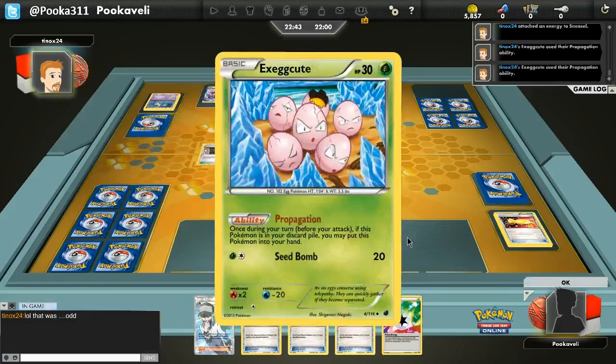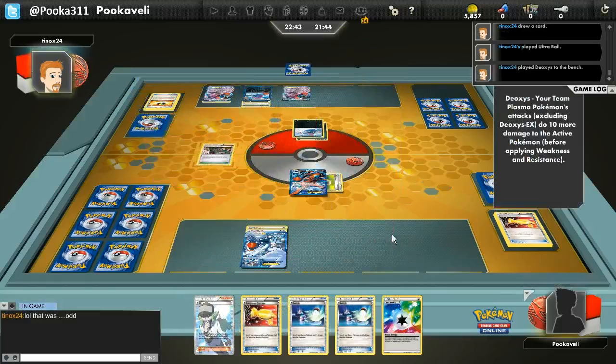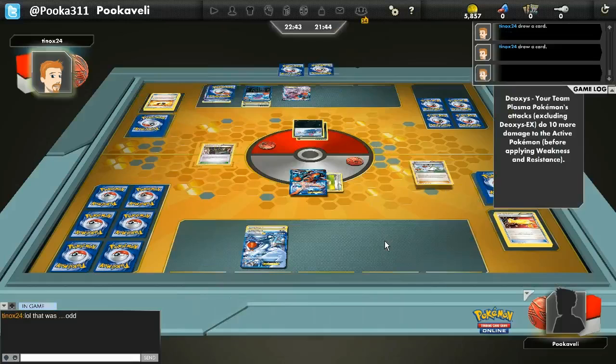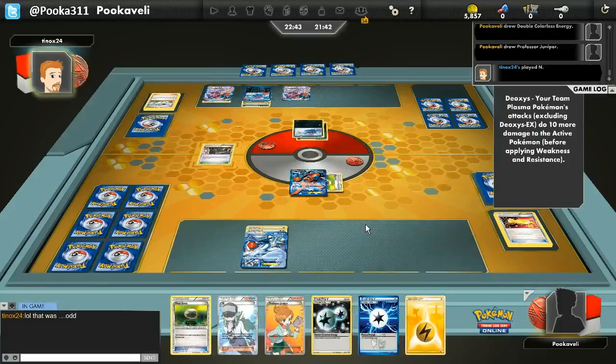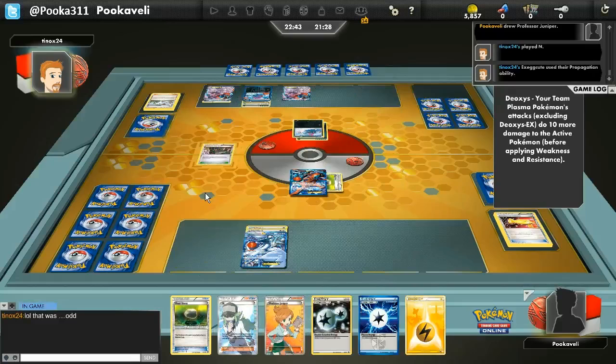Not only that, I missed the follow-up attack. I didn't get a Thundurus, and I didn't get a Colress Machine to use Lugia. So I could actually fall pretty far behind here. My opponent is gonna Propagation twice and then get a Deoxys EX into play. Those Vilifies are plus 20 now — he only needs to discard 5 Pokemon to knock out Deoxys. This is actually starting to become feasible for him. If he's got 2 Deoxys in play, and he gets back 4 Exeggcute, he just needs 1 more Pokemon for that knockout. I think I'm gonna fall behind 4 prizes here.